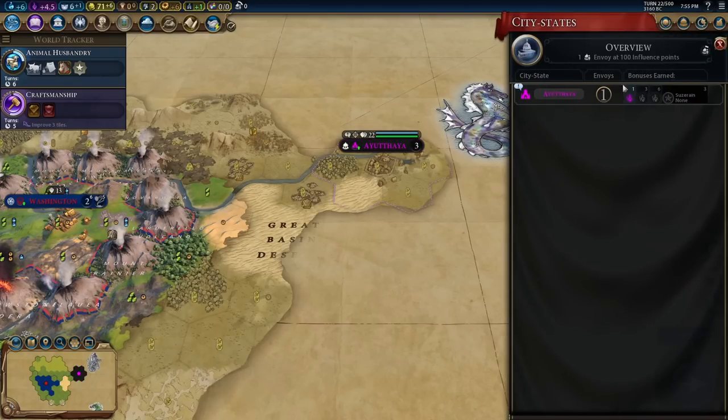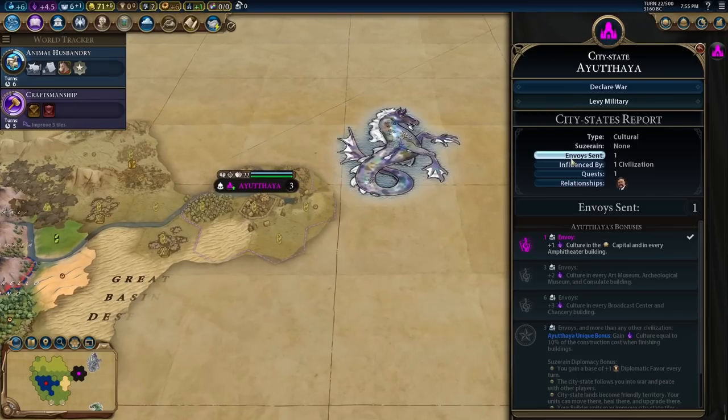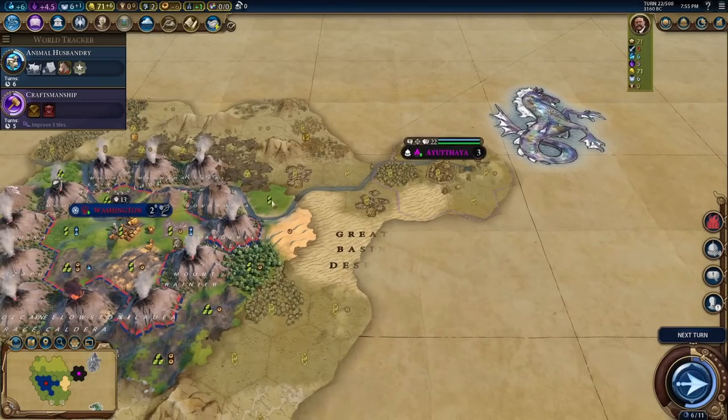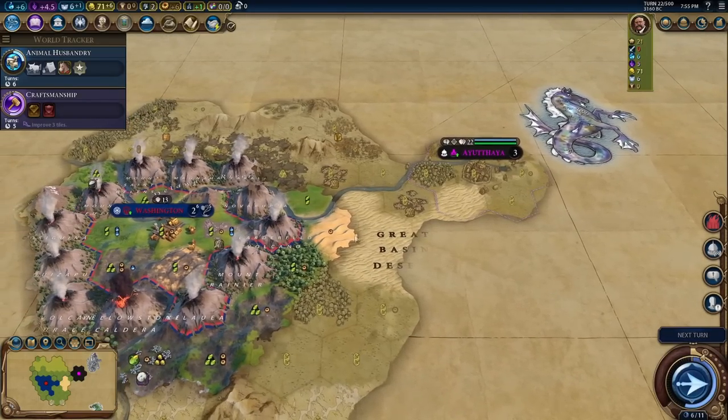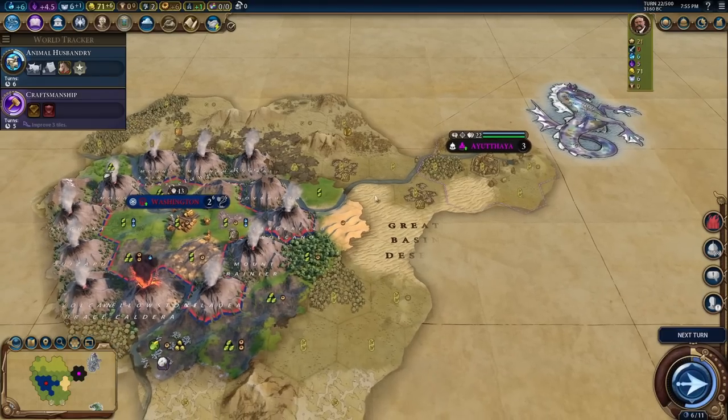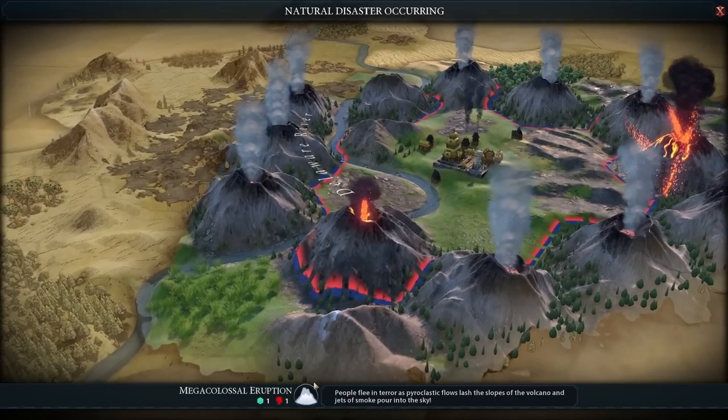Wow, this is absolutely perfect. They haven't even discovered anybody else, so we're the first ones there. They want a government plaza. We'll definitely build the encampment somewhere over here. Is this on fire? Burning woods — yep, it's on fire. Goodness. Another eruption.